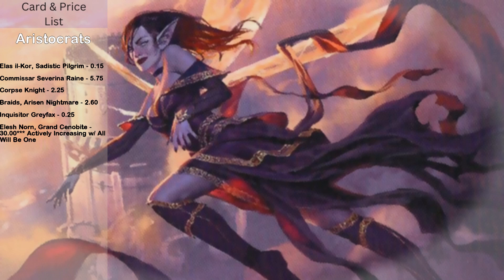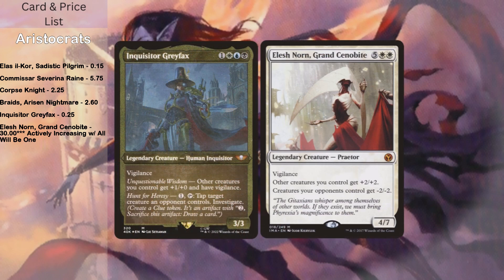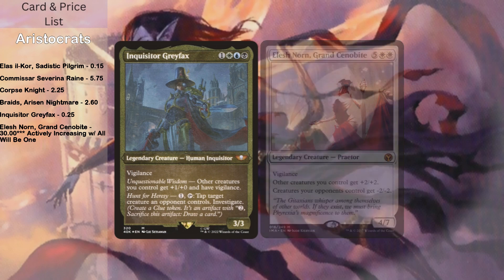There are also a few buff effects in the deck. On creatures, I have Inquisitor Greyfax and Elesh Norn, Grand Cenobite. Inquisitor Greyfax gives other creatures you control plus one, plus zero and Vigilance, which is really nice — being able to attack and still block is great with this deck. You can also make Clue Tokens. Elesh Norn gives all of your creatures plus two, plus two and all opponents' creatures minus two, minus two. Whenever you're playing a wide deck, Elesh Norn is kind of an auto-include if you have white. That's a four power-toughness swing because you get plus two and they get minus two — that's huge.